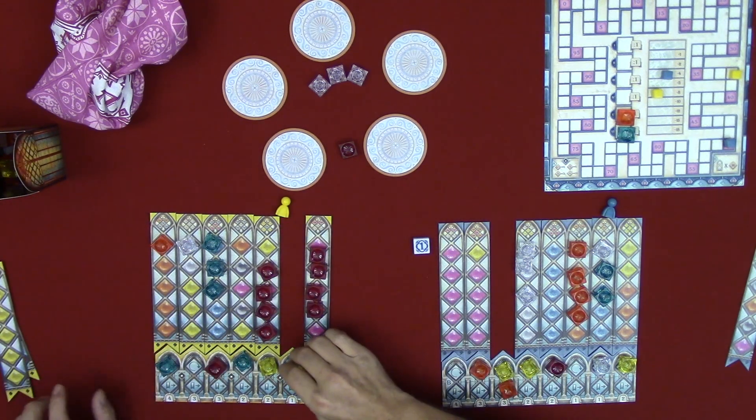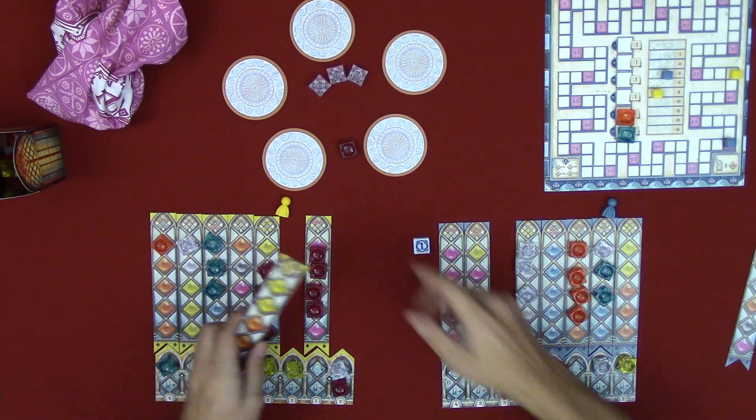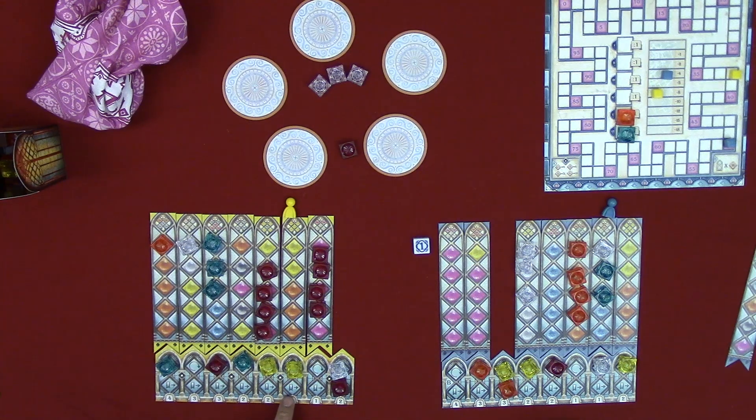Jen is trying to finish off tiles around the scoring icon for the A side end game scoring. On the B side, I need to complete more palace tiles because even if I have a majority color, it doesn't matter if I can't multiply it by completed tiles — both top and bottom sections must be covered to score at the end. Right now I have a majority of orange or yellow, but I need to finish more tiles.